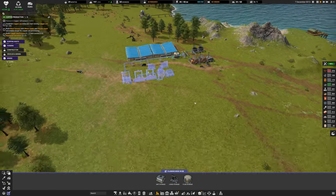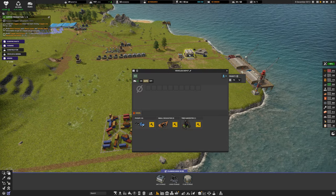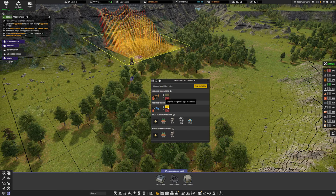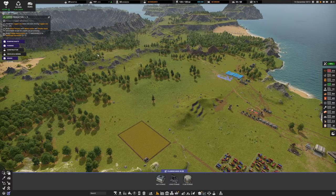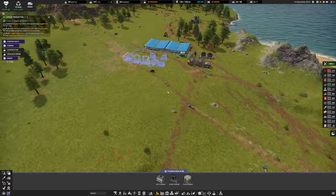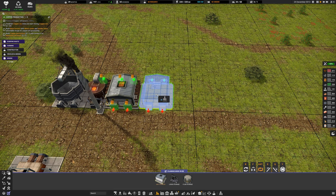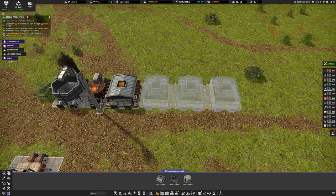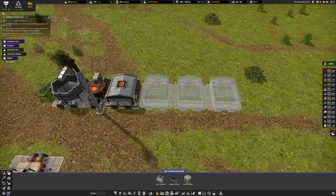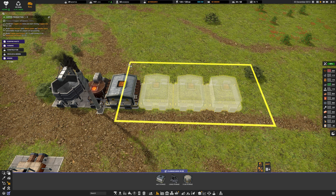Hopefully the rest of the vehicles have been built - they have. We now have eight vehicles, so let's assign four to this task. I don't think two vehicles is enough to take stuff from here to the blast furnace in time. I'm also going to put a couple more storage containers down and set them to wood storage.